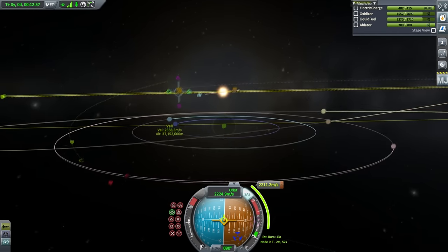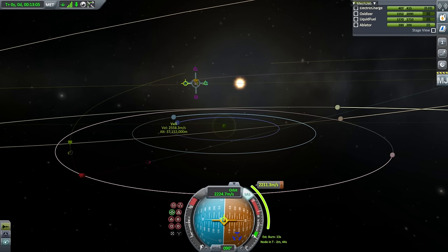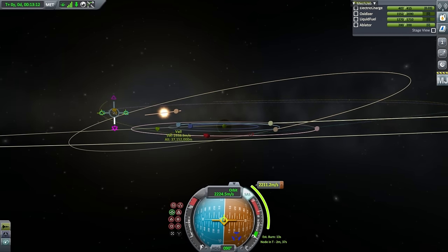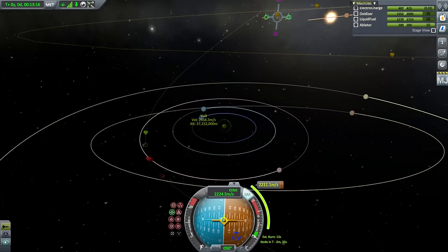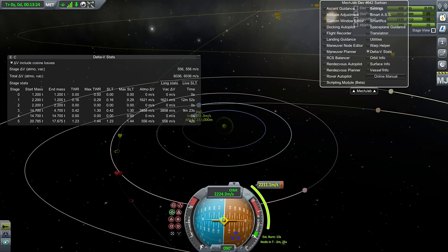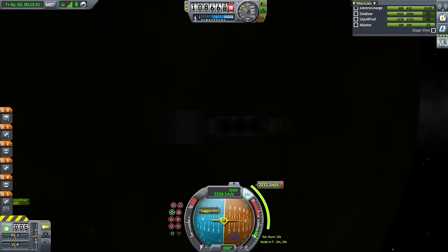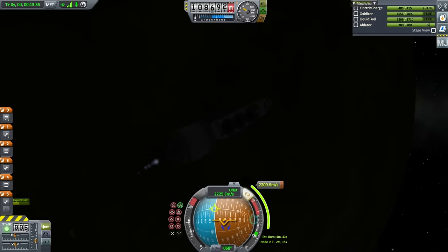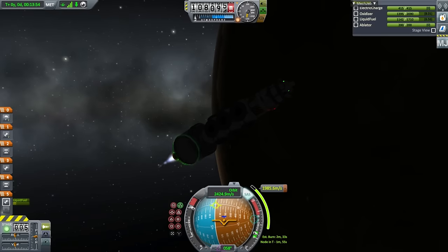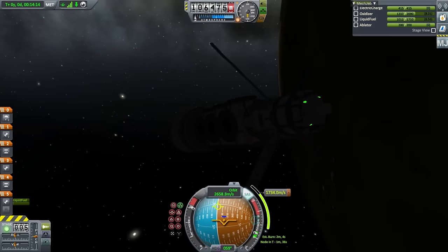This seems fairly in line with the moons of Jool. That was a crash course at Tylo — this will definitely shoot us out. Let's accept that for now. Our node is in two minutes so we should probably just go ahead and do the burn. I'm going to extend the solar panels before I forget, and also extend the antenna. Okay — that is the end of that stage. Ignition, and now we're on the Terrier with its 60 kilonewtons and very good ISP in vacuum.